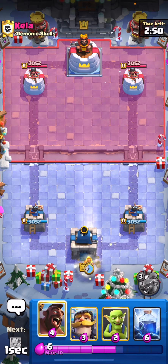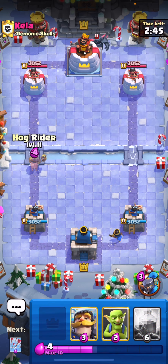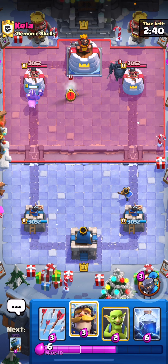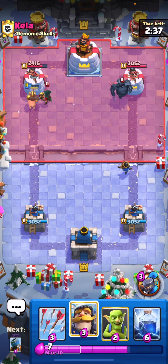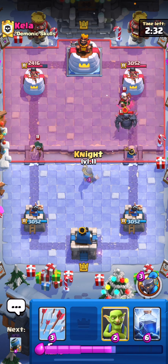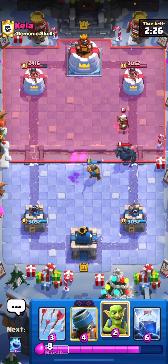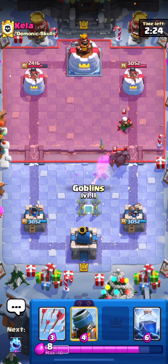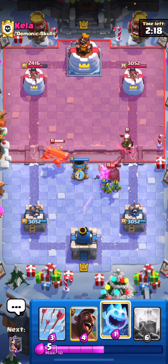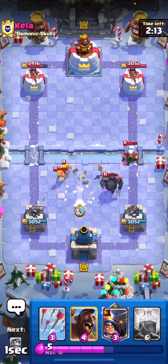Hog Mortar is definitely a solid deck choice, awesome for mid-ladder especially. He's going to play Pekka in the back so I'm just going to pressure opposite lane. When you're playing Hog Mortar, if they play something really heavy in the back don't be afraid to pressure opposite lane. I'm going to keep my Goblins just in case he plays a Magic Archer. I'll play my knight far on this side so the Pekka also follows the knight.